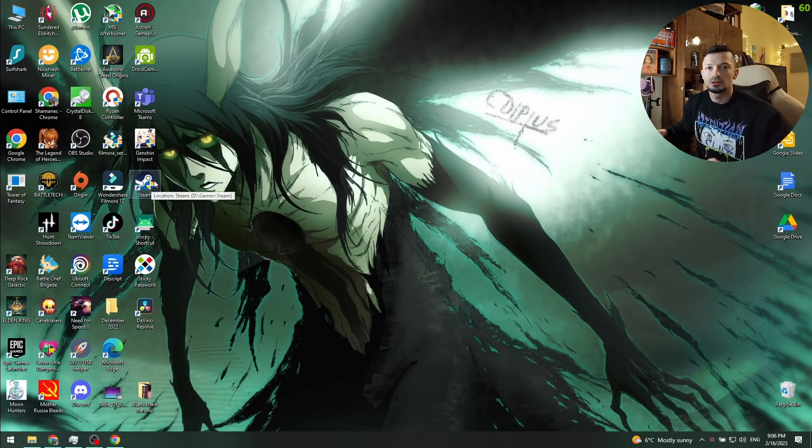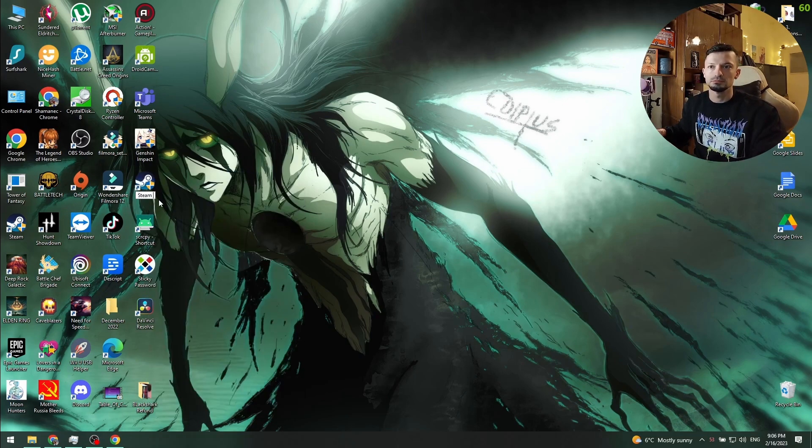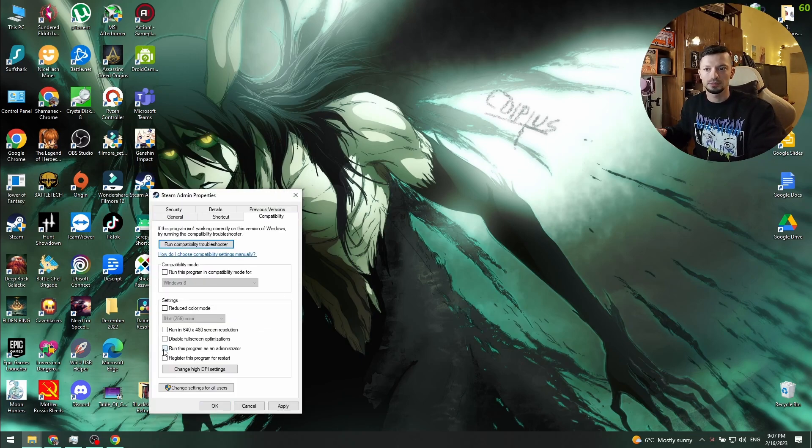Now I'll show you why we need to close Steam. What we have to do is make a new shortcut of Steam, and rename that shortcut to Steam Admin. Right-click it, go to Properties, then Compatibility, and make sure to enable Run This Program as an Administrator.